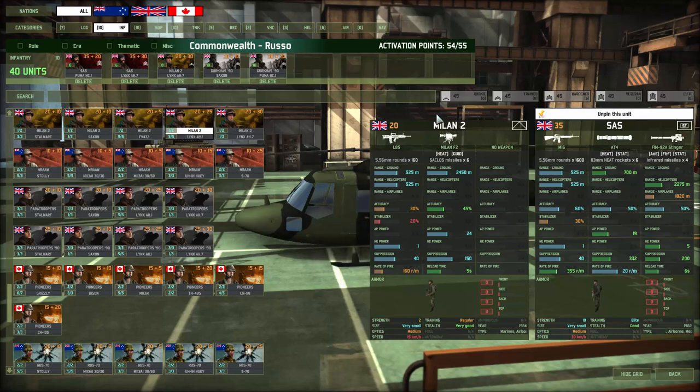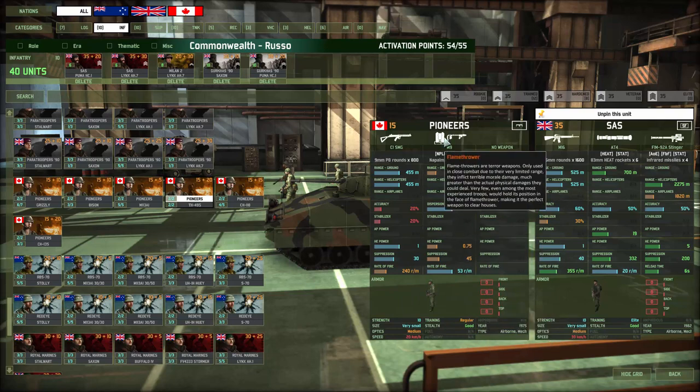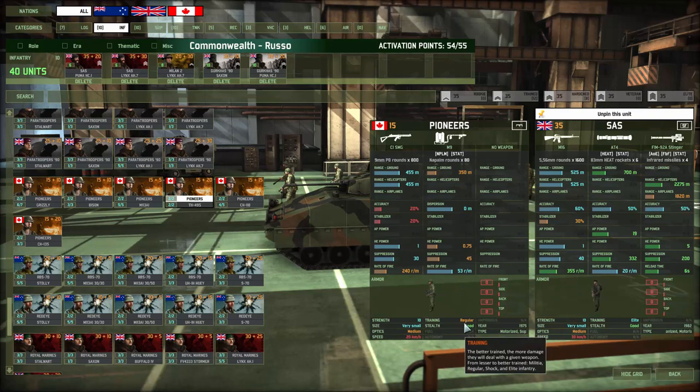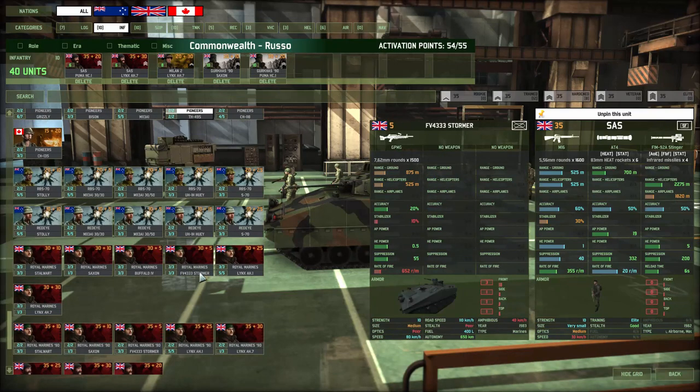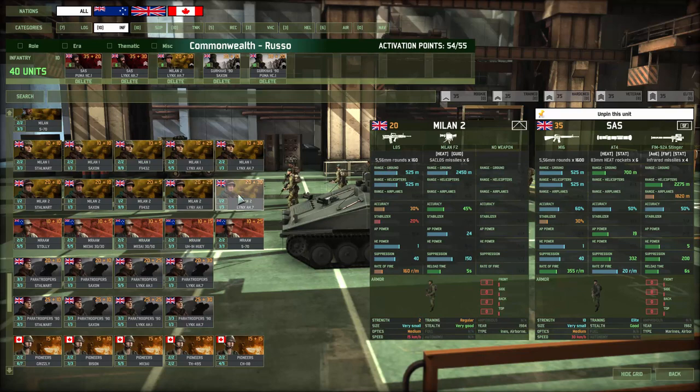You have all sorts of specialized infantry. This is a two-man team — you can see the size of the team by its strength. It carries a Milan II guided missile with a range of 2,450 meters. This is a good anti-tank infantry. Other specialized infantry would be the Napalm unit — in addition to throwing fire, these guys can also walk through fire without taking any kind of morale penalty. So you have regular Militia, Elite, Shock Troops, with different optics — all infantry units have medium optics.